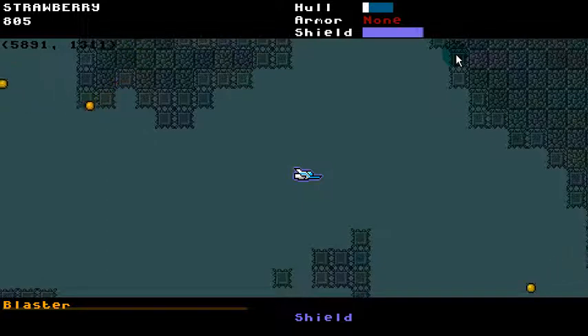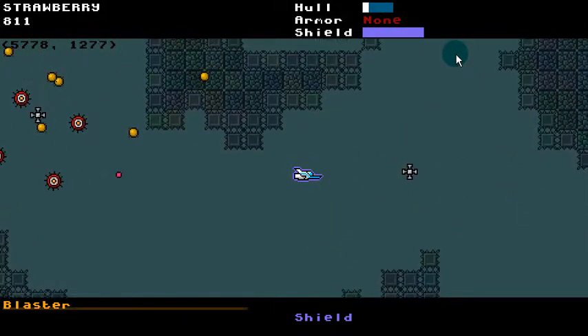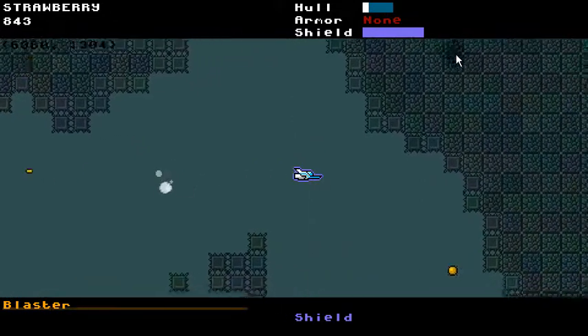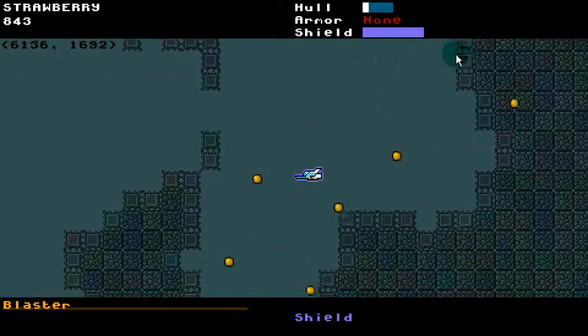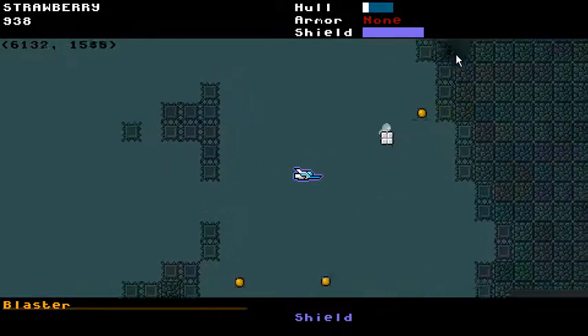I would like some flocking enemies — using flocking AI where they try to generally move toward the center of their mass. But as they all move, the center of the mass changes. So flocking. I'm going to experiment with putting in some dudes that do that, and just different types of enemies to make those situations differently complex.